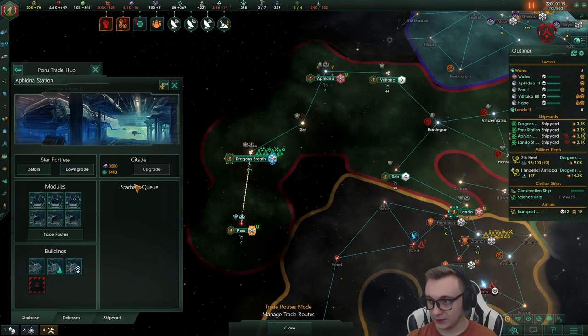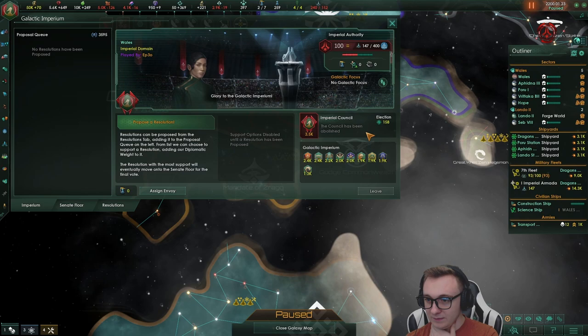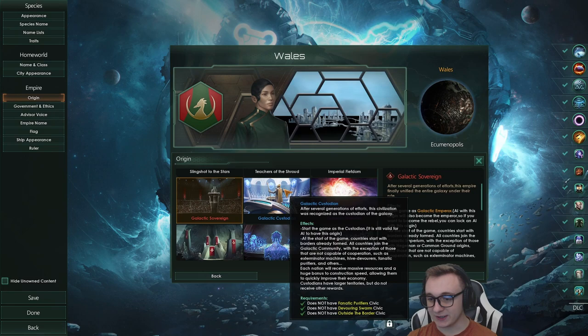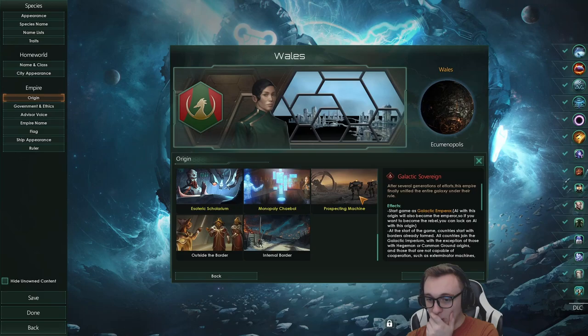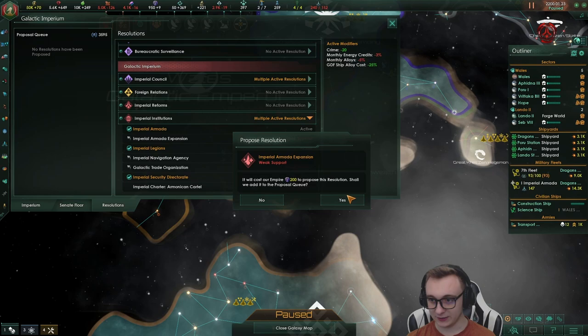We've already made contact. We are literally the Senate - I am the Senate. If you're enjoying this video, let me know if you want to see more from this mod. There are more origins such as starting as the Galactic Custodian, starting as the Crisis, and starting as an important ally to the Emperor or as vassals such as the Clone Guard, Monopolies, or Machines. Or we can start as a rebel to overthrow the Galactic community. Leave a comment what you want to see. Let's see what we can pass - GDF fleet and more capacity. We'll just up agency measure, get it on the floor now.